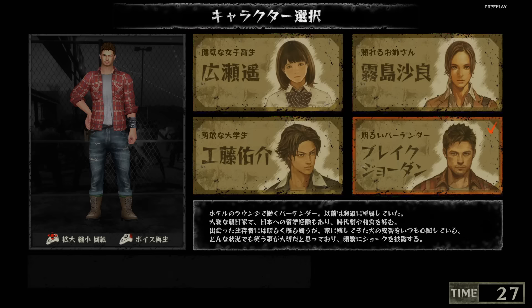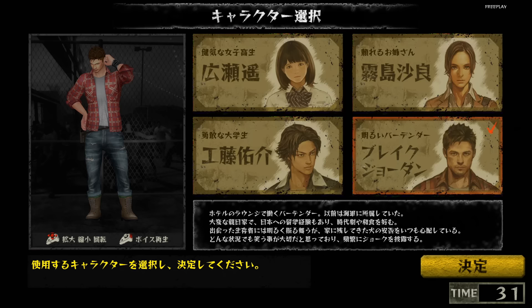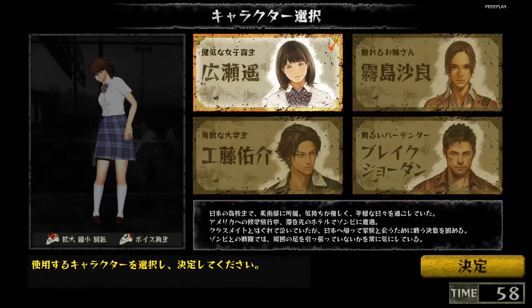Of the four characters, three of the justifications for being inserted into Left 4 Dead's premise is just that they were on a school trip when the outbreak happened, with Blake being the only person more specifically tied to a location — his backstory being that he was the bartender of the hotel that the game starts in, in Dead Center.